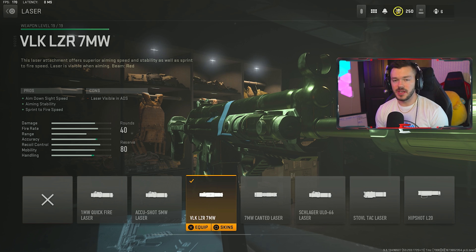We're also running the TV Comb, which gives sprint-to-fire speed and aim down sight speed — kind of like a rear grip equivalent for the PDSW. Tune is plus 0.16 and negative 0.14. For the actual rear grip we're running the Bruen Q900 for sprint-to-fire and aim down sight speed, just to keep speeding things up. Tune is negative 0.71 and negative 0.30. That's my full PDSW build — really underrated and actually quite solid.